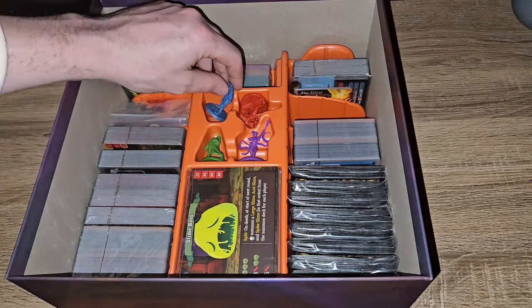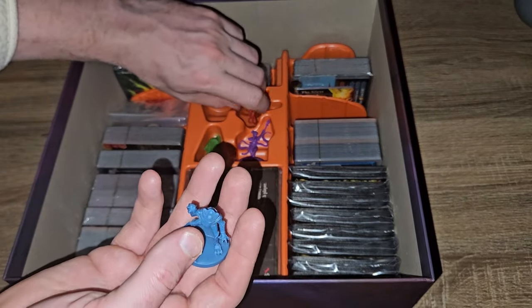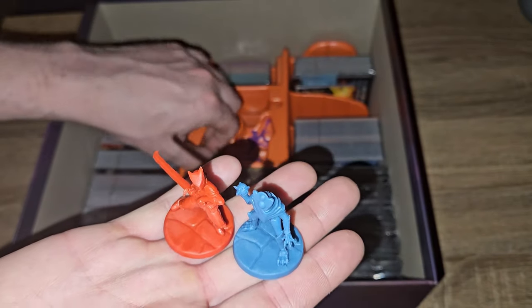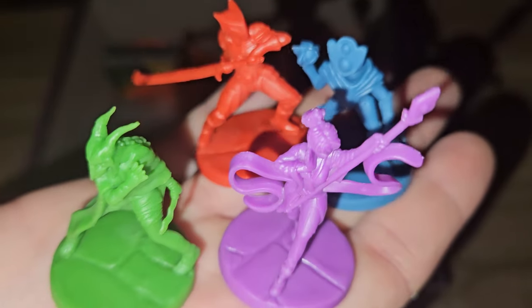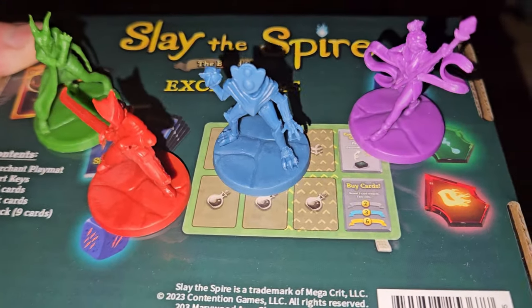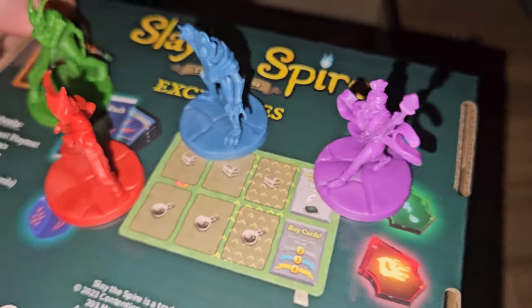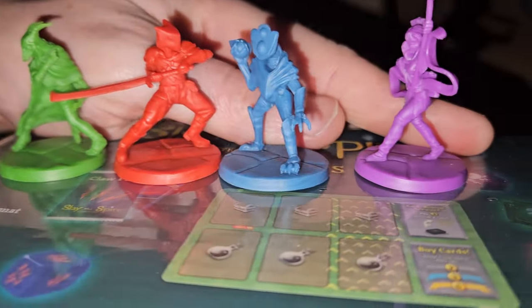Let's get to the second layer. To start with we've got miniatures - this one's trying to escape! We'll grab the other ones too - the Ironclad, the Silent, and the Watcher. You can see there's some fairly nice detail on these. They look like they'd be quite interesting to paint, including bases with details on them as well.